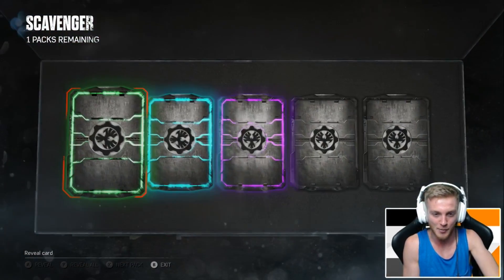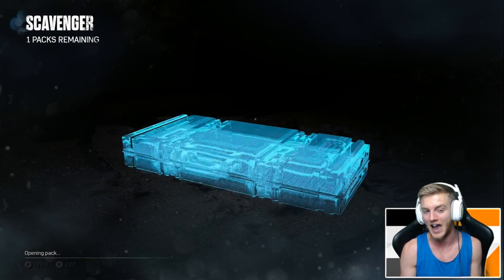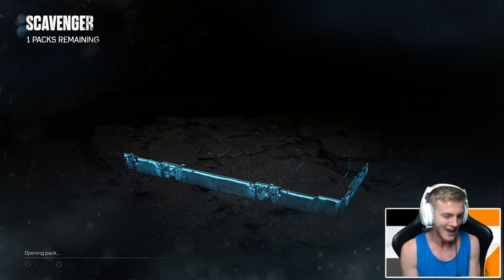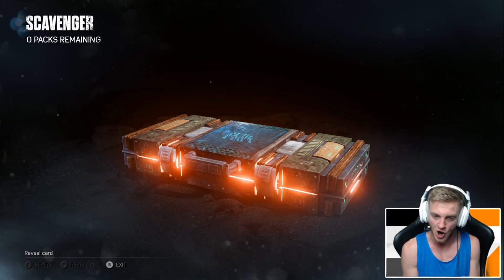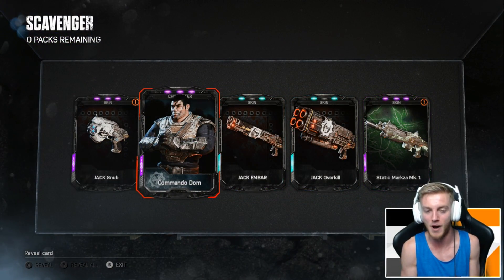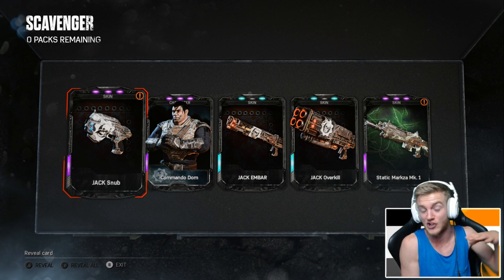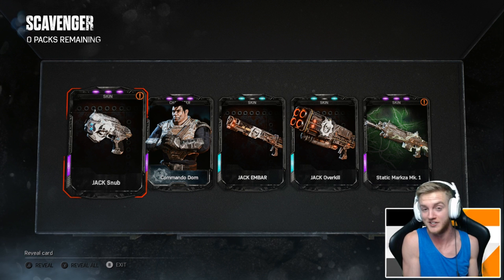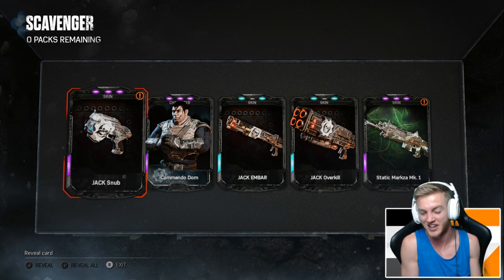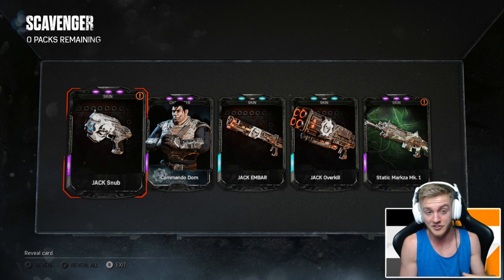We didn't even need a legendary out here. We got the Jackhammer, the Outer Wild emblem again — that's fine. Last pack — there we go, we got the Commando done and the Jack Snub. I believe we got all of the Jack starting weapon skins if we really cared about getting the skins, but all we care about is getting the characters, which we did luckily.